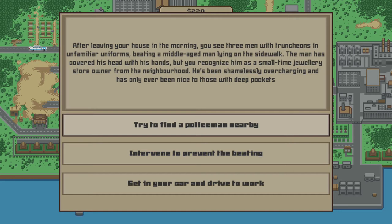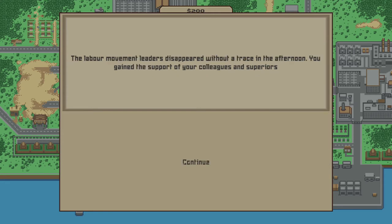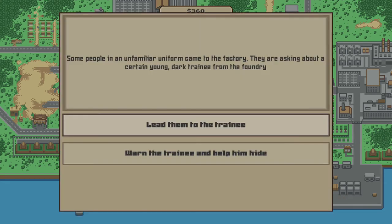That's the final choice to ensure you get to work on time. Continue to not crash the car and complete the math questions, and you will get a choice where you want to choose the 'support your colleagues and inform your superiors' option. Then the next day, choose 'inform the police just in case' before heading to work. Continue doing everything correct and you should get a decision where you want to choose the option of 'leading them to the trainee.'